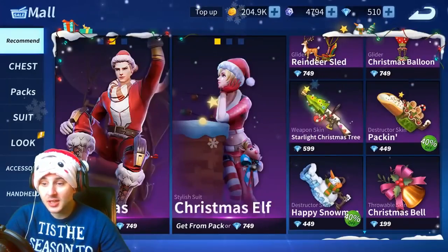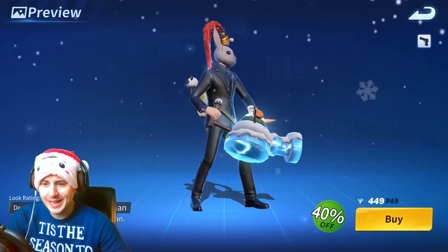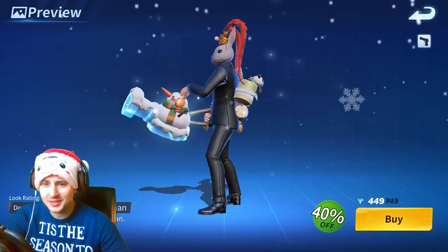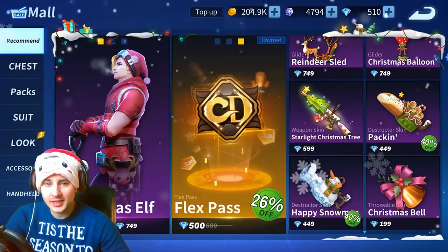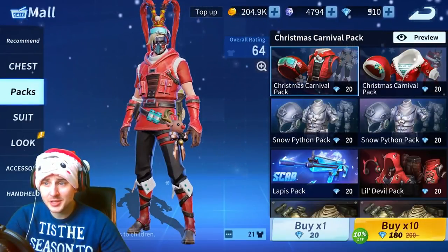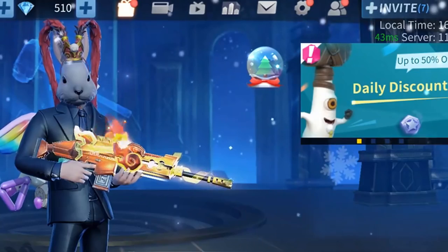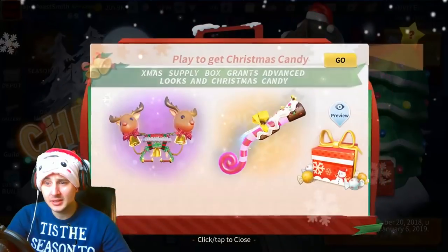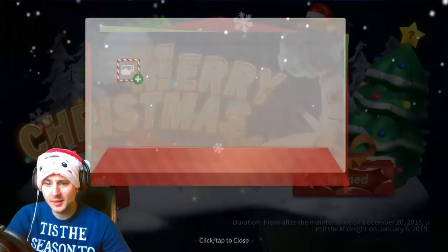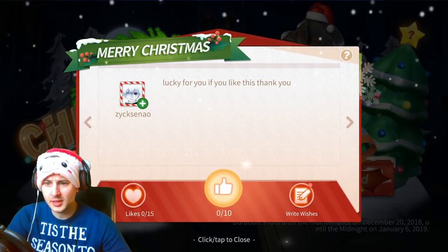Christmas bow grenades, I like it. We've got a happy snowman destructor - oh my god, look at that, it looks like one of those little tanks! This is a dope update, guys. You've got to let me know in the comments what you think of this update. So you click on the little snow globe on the top right of the screen - collect candy, blah blah blah. Lucky for you if you like this.